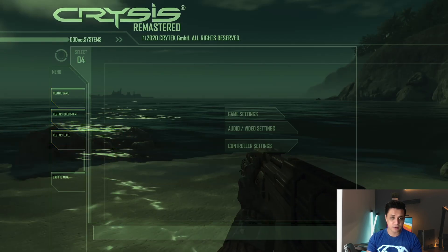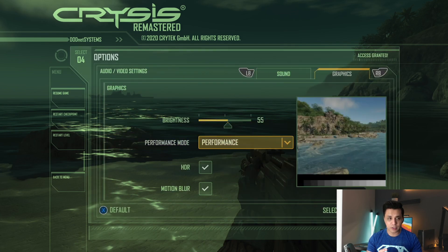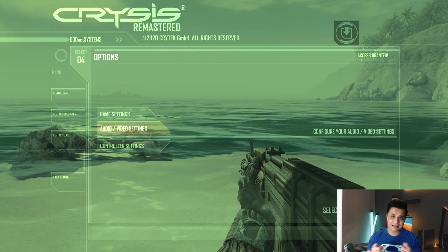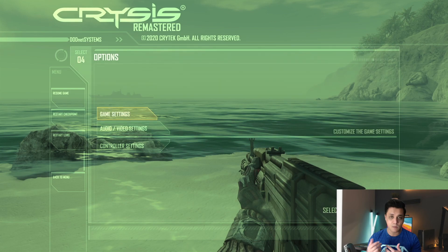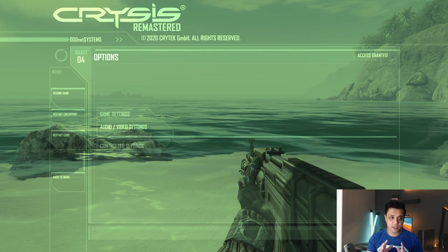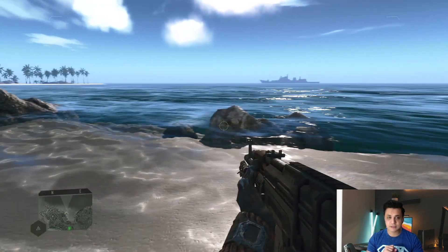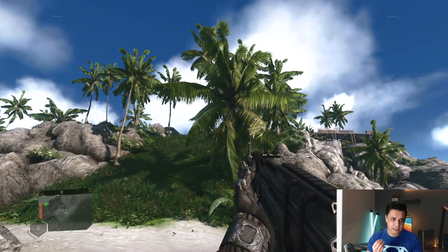Let's quickly toggle between the other options. I'm heading over to quality mode. When you move from performance to quality, you can easily make that switch — you do not have to restart the level. But if you're moving from any other mode to ray tracing and vice versa, you have to restart. Quality mode is on, HDR is on. As you can see, I can clearly make a difference — everything looks slightly sharper.